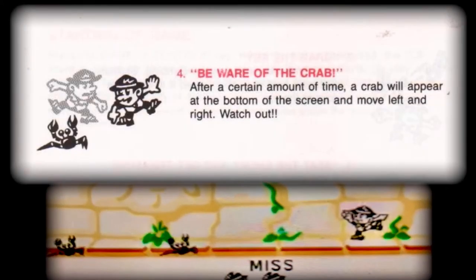Each level is timed, and when the timer hits 30, crabs begin to appear and will result in a miss or lost life if one of these touches the player.